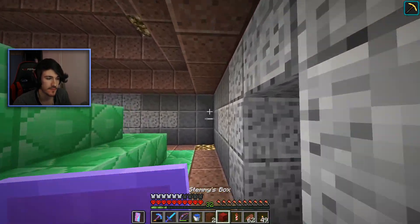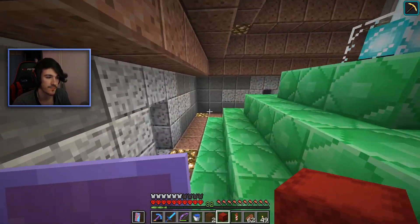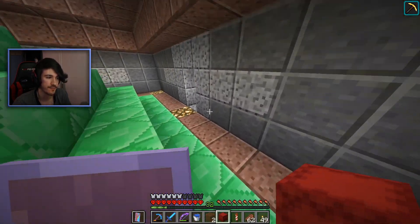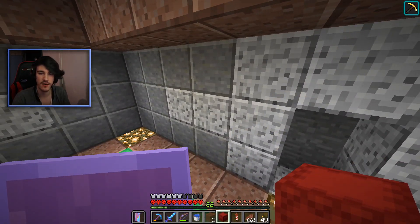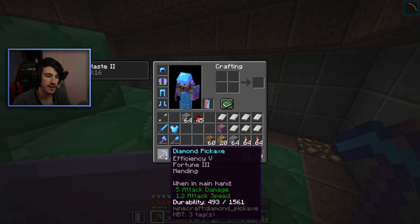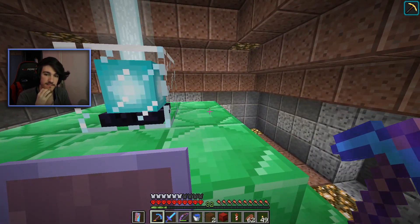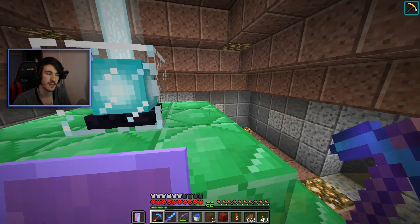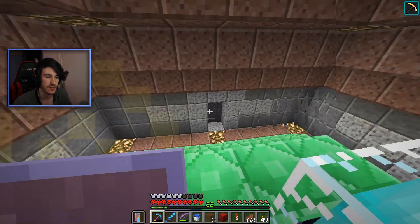Alright, it is done, it is decorated. I think it looks pretty okay. These little door-like openings are areas that I can go out through, because I got haste for a reason — so I can use haste combined with efficiency five mining and just break blocks instantly, and mine a really big area for diamonds whenever I want to do that.